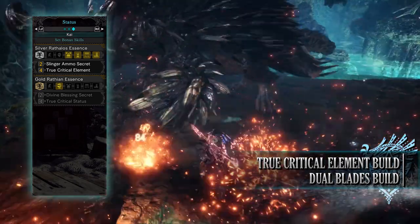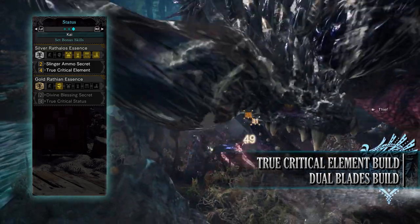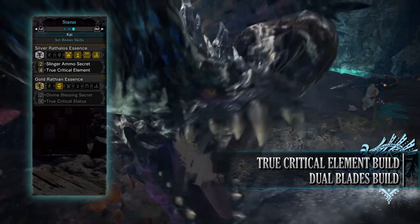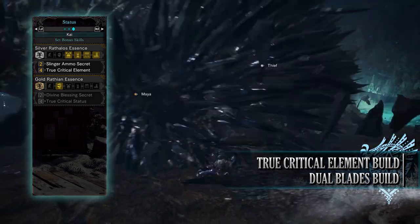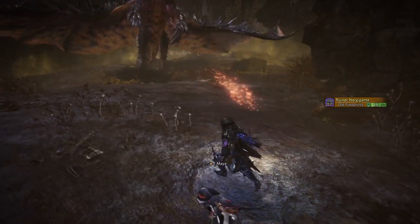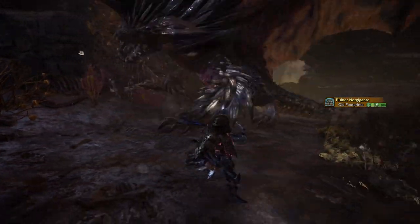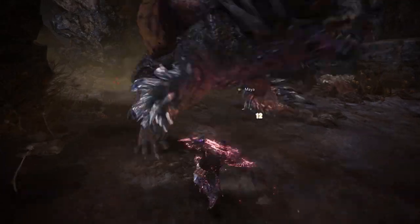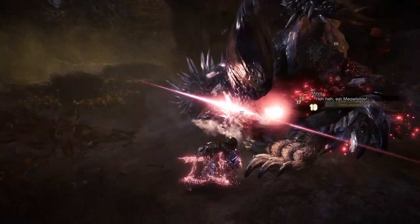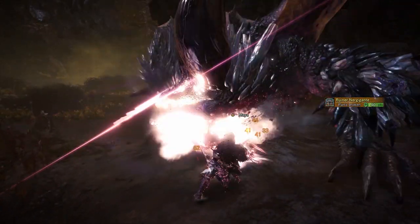The set bonus is the Silver Rathalos Essence, which is the main reason behind this build. With the 2-piece set you get the Slinger Ammo Secret, allowing Slinger Capacity to reach level 5, and with the 4-piece set you get True Critical Element. True Critical Element is like Critical Element from the previous build but increases the elemental portion of damage when you crit by a large amount. This is a very strong DPS-focused build with quality-of-life skills like Marathon Runner and Health Boost, but the main reason is its elemental damage output.